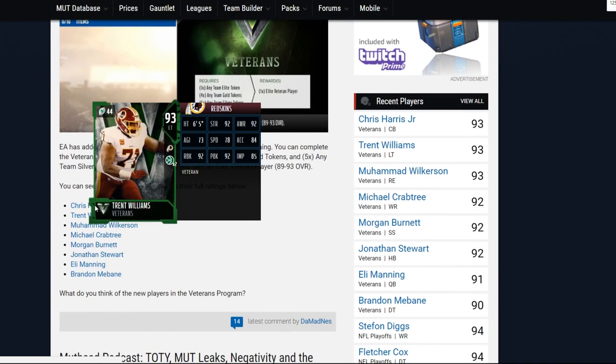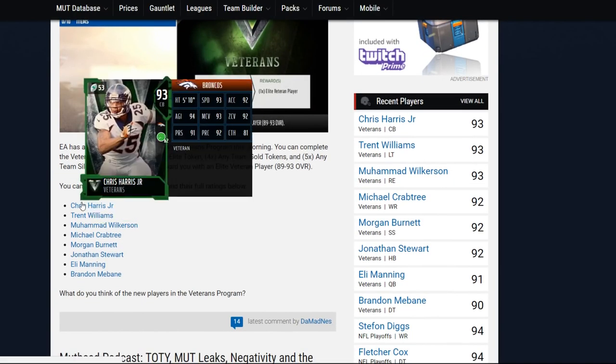Starting off with Chris Harris right here with 93 speed, 92 acceleration, 94 agility, 93 man, 92 zone, 91 press, 92 playback, and 81 catching. Very, very nice card right there.